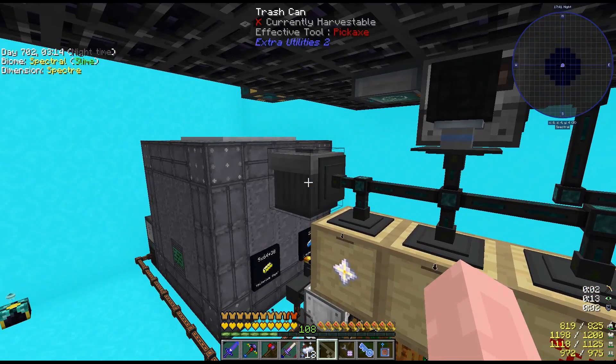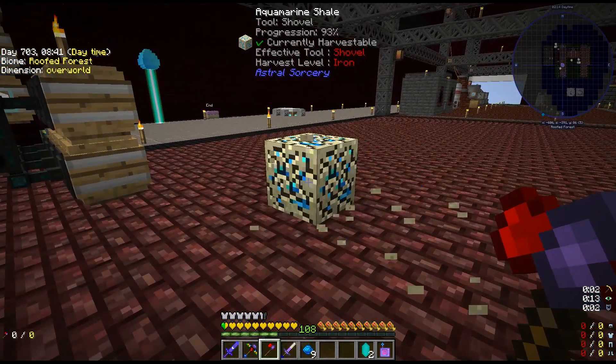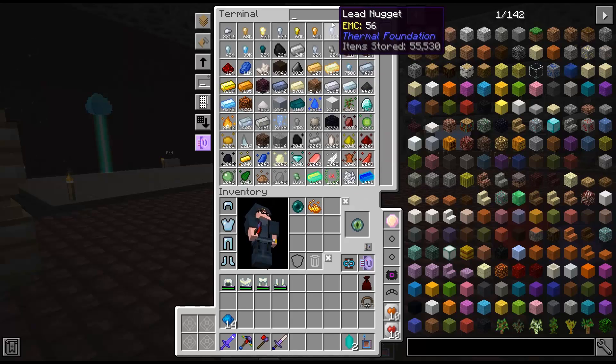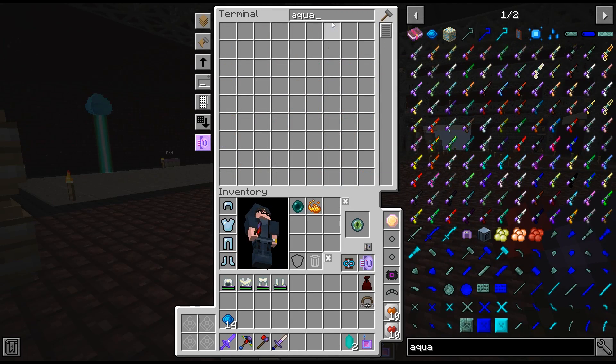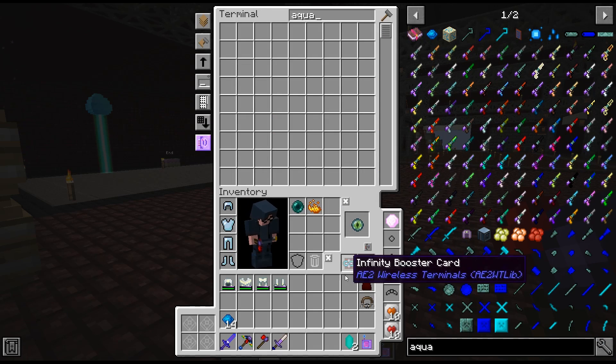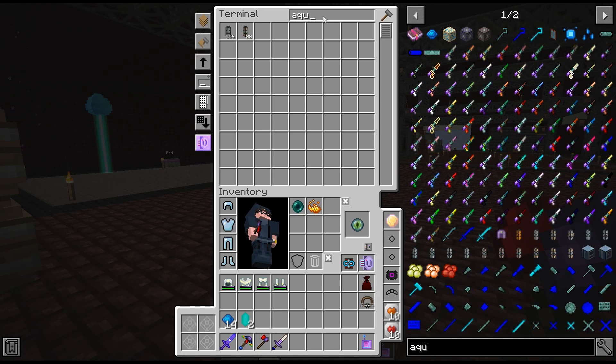At this point I have more than a stack of nether stars, more than a stack of shards, and I'm getting supremum essence and withering souls while trashing everything else. Right now I'm getting some aquamarine because it's required for Astral Sorcery and 14 is not going to be enough — it's literally all I have. I need to find a way to get more aquamarine.